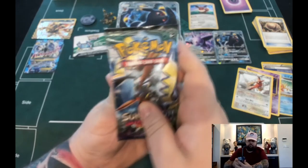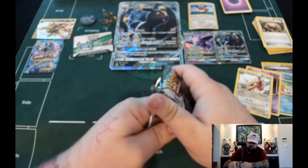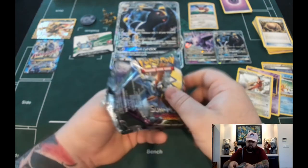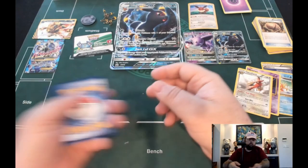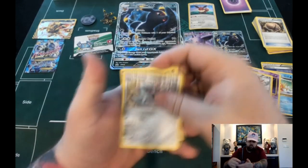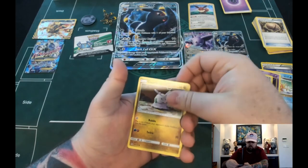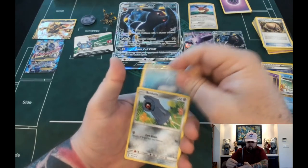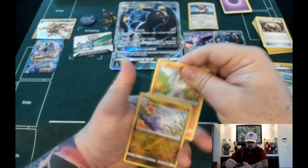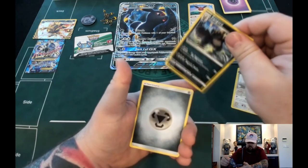This is our last pack. So far all we've gotten was one good pack, and it did have a Zoroark Break in it. Let's see if this pack can change our luck. Hakamo-o, Metang, Altar of the Sunne, Goomy, Wailmer, Beldum, Rockruff, Machop, Slugma, Pangoro. And our Energy is a Steel Energy.